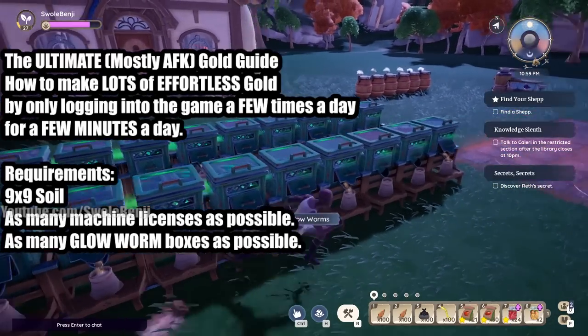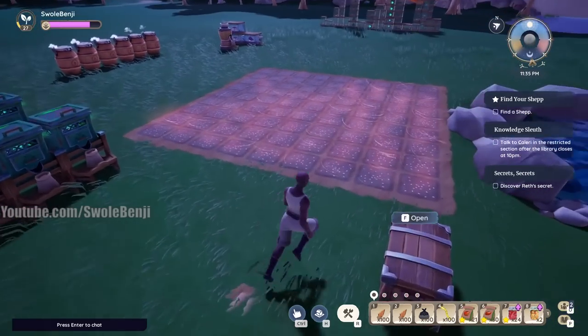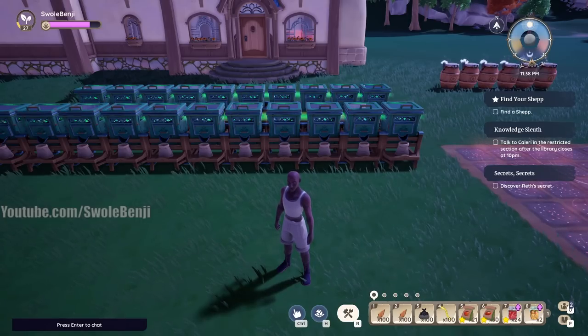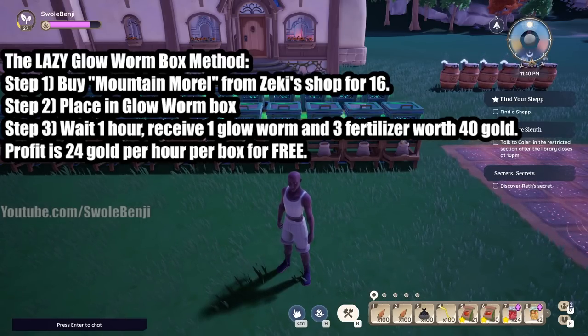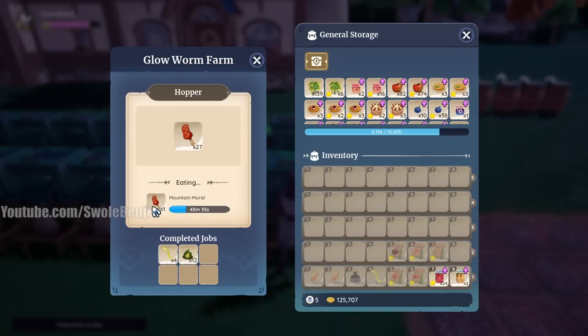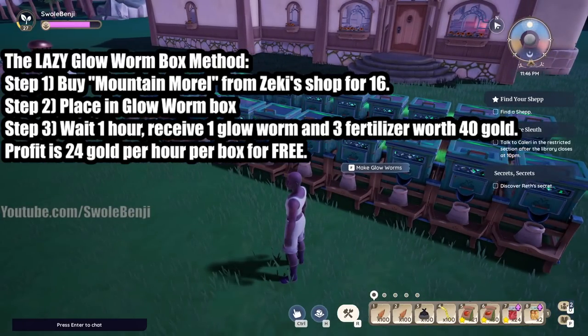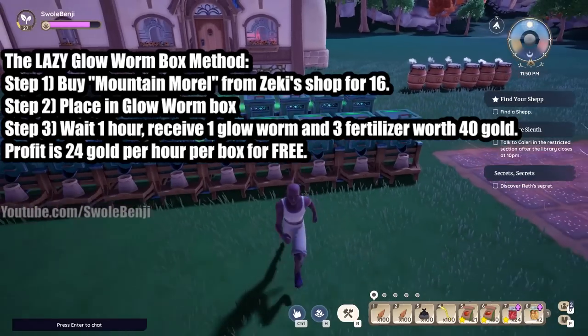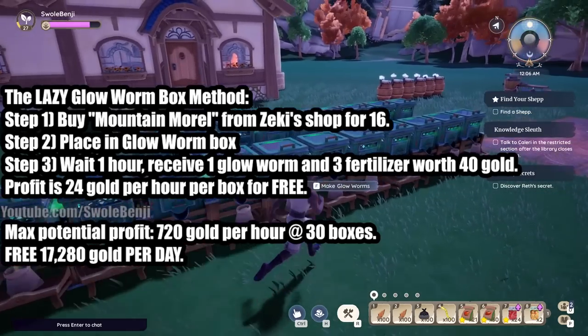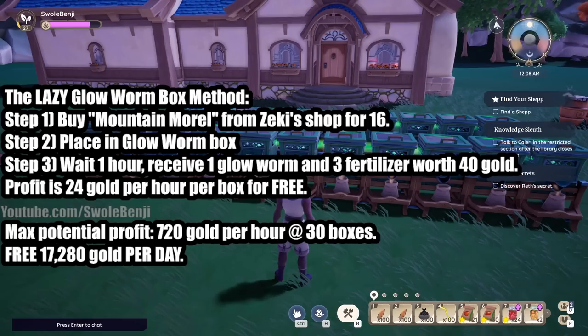You can use regular worm boxes, but glow worm boxes will give you way more gold. The glow worm box is the least time-intensive way to make simple profits. All you have to do is go to Zeki's shop and for 16 gold buy a mountain morel — these little mushrooms. One mushroom takes one hour to process and becomes one worm and three fertilizer. So you spend 16 gold and earn 40 gold after one hour — a profit of 24 gold per hour per box. The maximum number of boxes you can have is 30. To craft them you need flow wood planks: go to Ashura, spend three medals per plank, and you need 12 planks per box.